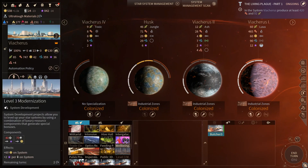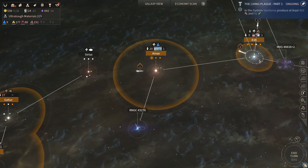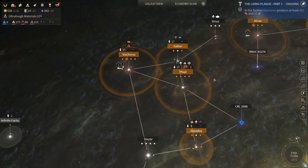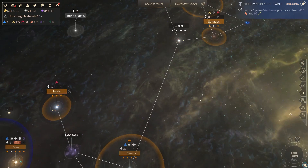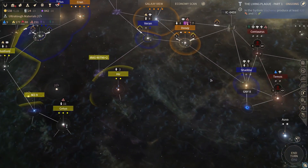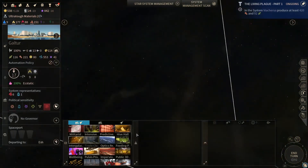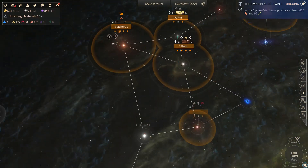Oh my god, all of our worlds are finishing everything. We've got to figure out what we want to do with this trade company. As far as I'm aware, trade company ships will not jump constellations. So we probably want to put down the trade company headquarters on one of these two worlds, preferably Galter. And then the other half of it can be on like Doucet. How long does it take to build this thing on Galter? Eh, that's not too bad.